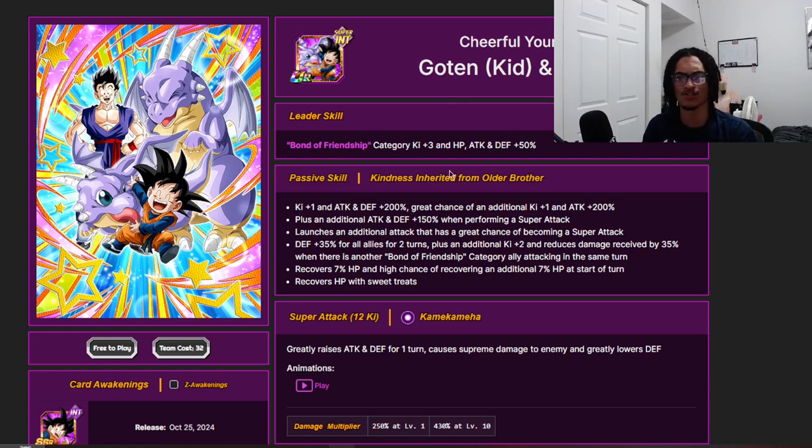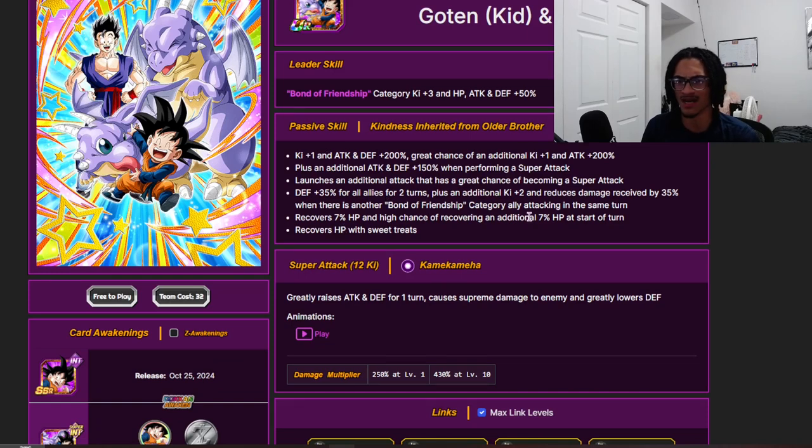The bad thing about him: no dodge. Free-to-play units have to have dodge, or high amounts of stats with damage reduction, guard, or some combination to tank normals — because free-to-play units need to be able to tank normals from tough bosses, or have dodge. There are only a small group of free-to-play units that can take a big meta boss super attack.